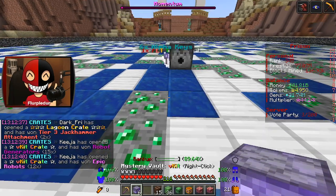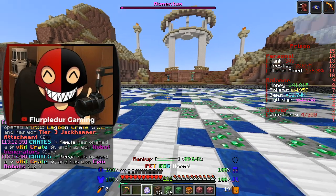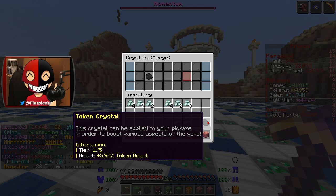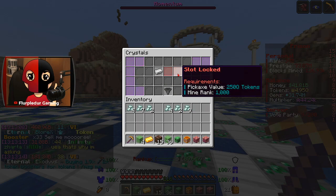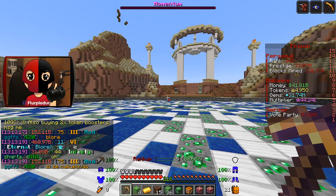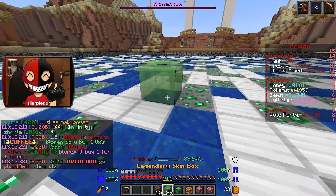We got more of these. Oh wait, those are my... I opened up two of those by accident. I meant to save them. So if I go to crystals, go to merge, and I do this — merge all three of those, then merge all three of these — I get a tier 3 20% token boost. I feel like that's not that good. I actually expected a bit better. I'm a little disappointed, but that's fine.